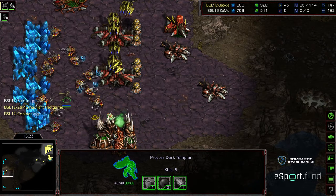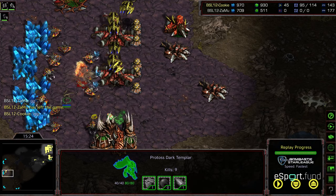There's GG finally from Zammu, and Jess is able to pull it out. Good game. So Jess is going to move on to the winner's match. Zammu is not eliminated — will move on to the loser's match. Let's do the winner's bracket first. Hope you guys enjoyed it, thanks for listening.